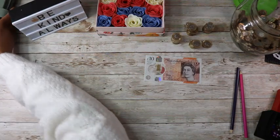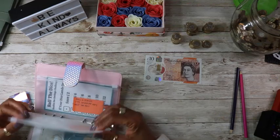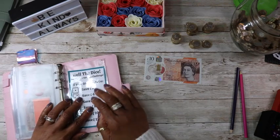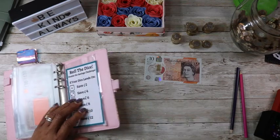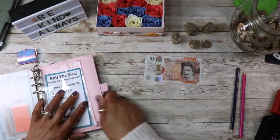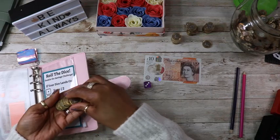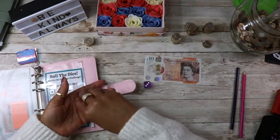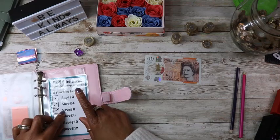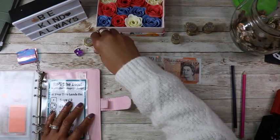I've done that one, done Lock of the Draw, done that one, done Big Roll the Dice. Let's do Roll the Dice Double Savings Challenge — I'll use purple. That's three, so that's £6: two, four, six. We'll roll again — that's two, so that's £4: one, two, three, four. Great, that's done.